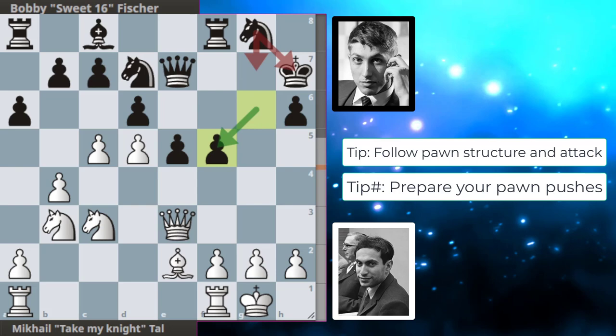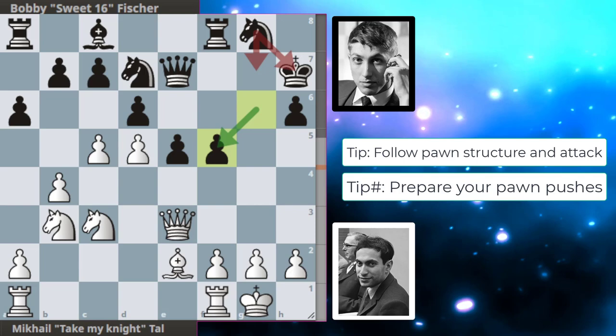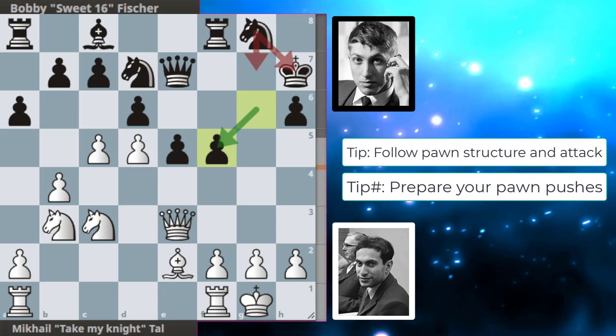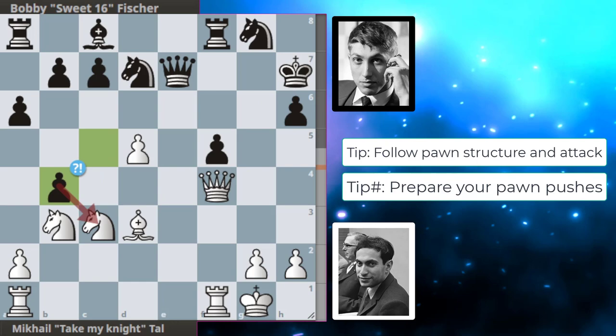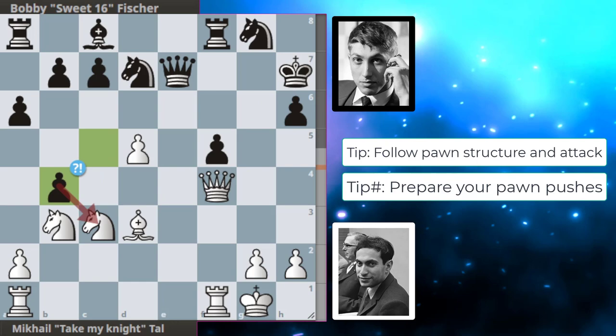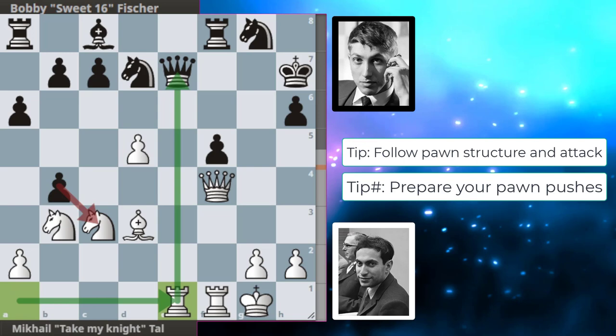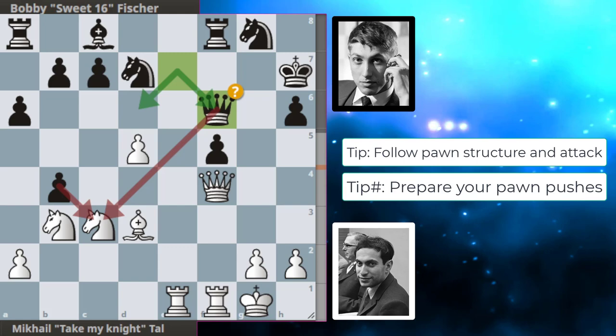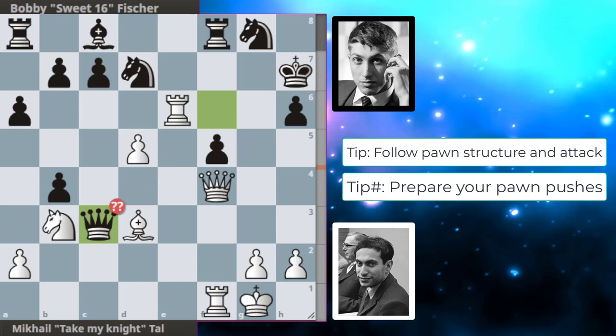Then we get f5 from Bobby, takes and takes. Now it makes more sense why king g7 was not played to defend the pawn but rather h7 — the king is safer after g takes f. Tal plays f4 hitting the pawn, we get takes and takes and takes, and bishop to d3 on the same diagonal as the king. Bobby takes again, now up two points of material and hitting the knight. Tal brings his rook to the party with rook a to e1 hitting the queen. Queen to f6 from Bobby — the engine says it was a mistake and queen to d6 was better to propose a queen trade. We get rook to e6 hitting the queen while the knight is still hanging.